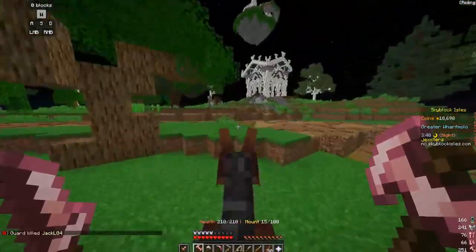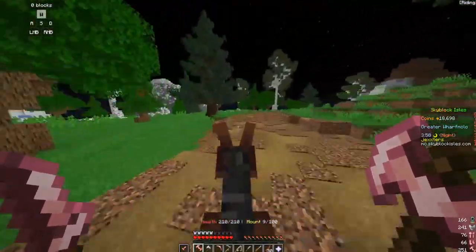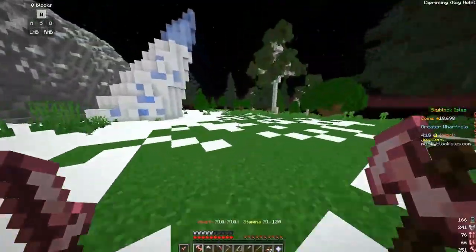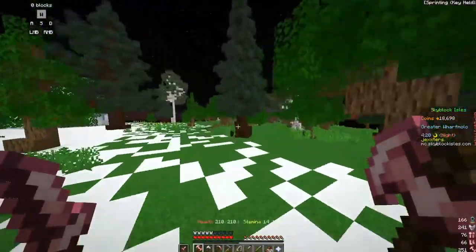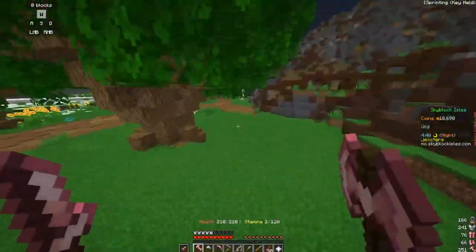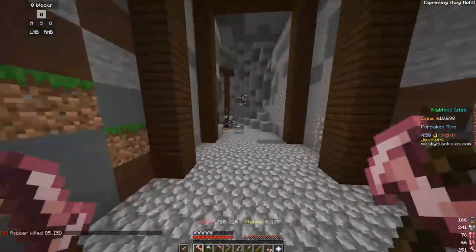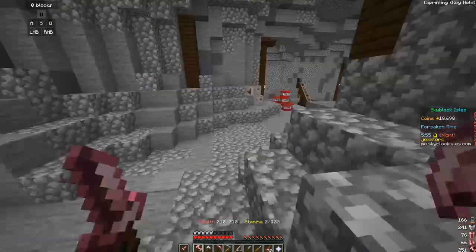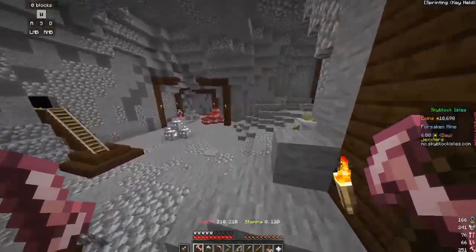After getting the mule, follow the path from the stable to get to the Forsaken Mines, which is behind the ice biome — or look at the map back at the docks. When you get there you can get rondonite ore, mithril ore, and silver ore. Rondonite and mithril can be used for armour and tools, whereas silver can be used for jewellery.